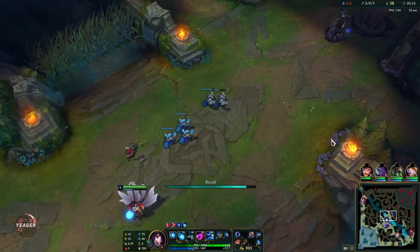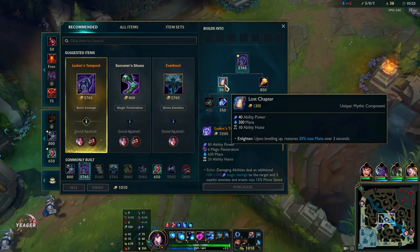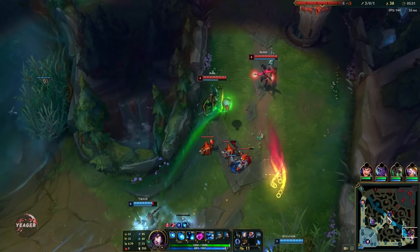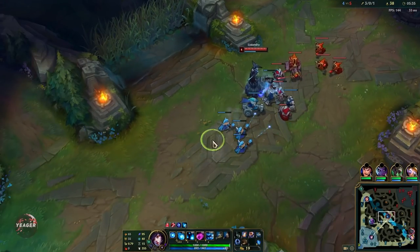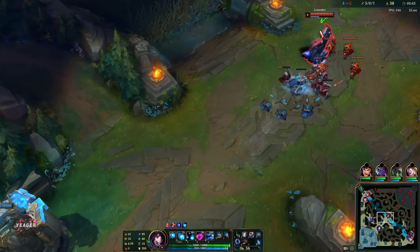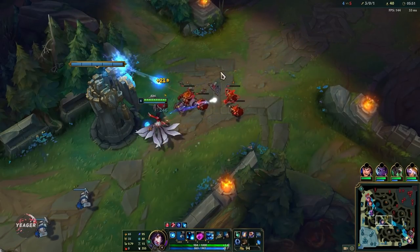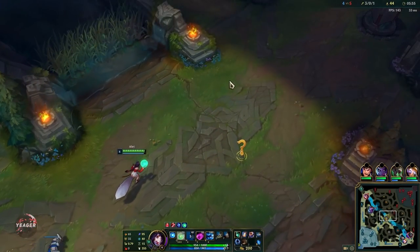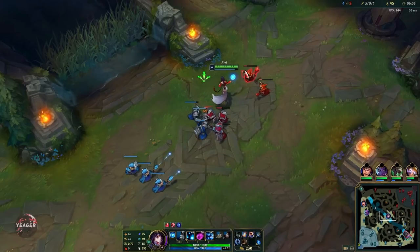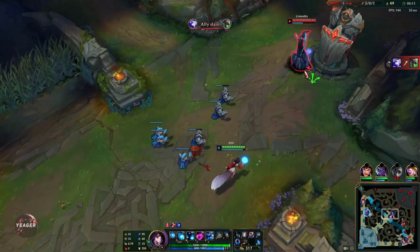Now we've got our ultimate up — 3 dashes that also deal damage. You can hop over walls so you're really mobile, and it's very rare that people try to gank Ahri after level 6 unless they have reliable CC. When you go all in with Ahri, you always want to play around the E — the Charm — because it amplifies the damage the opponent receives from your abilities. Start with that first, and if you hit it then you go all in with your ultimate and your Q and W. Remember that you can also use your ultimate to reposition your Q because it always follows you.